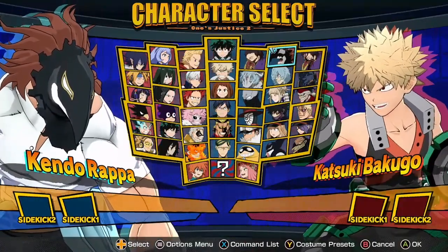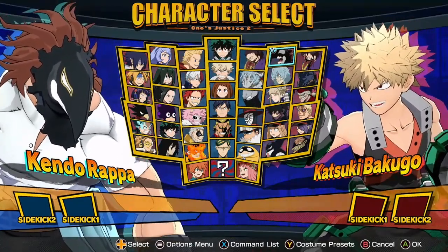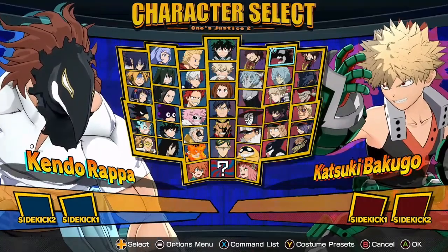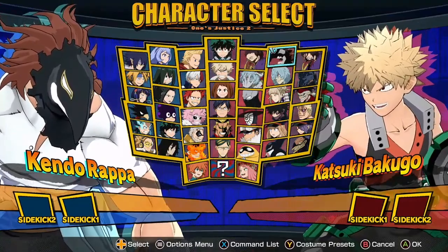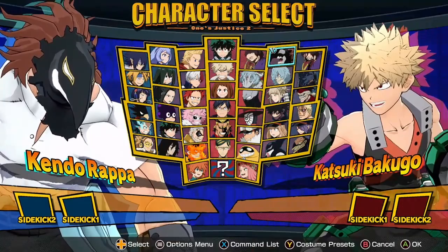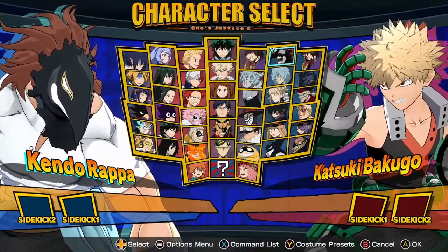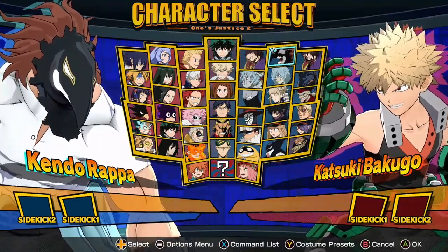Rapa got some buffs and some nerfs. They actually made it so his target combo all connects, including that last punch — it actually connects now, which is weird that it didn't before. His regular attack string, quirk 1, and quirk 2 all have better tracking, both in the air and on the ground, vertically and horizontally. But he did get a few damage nerfs with his counter attacks doing a little bit less damage, and his quirk 2 doing a little bit less damage.